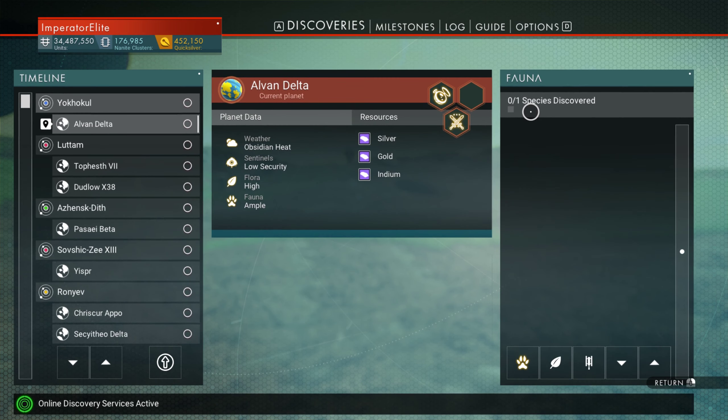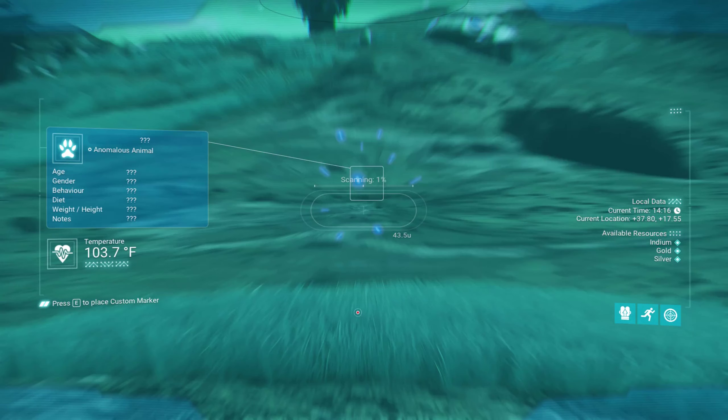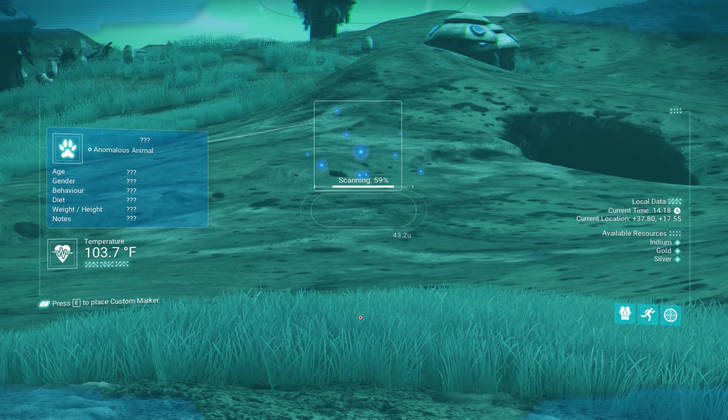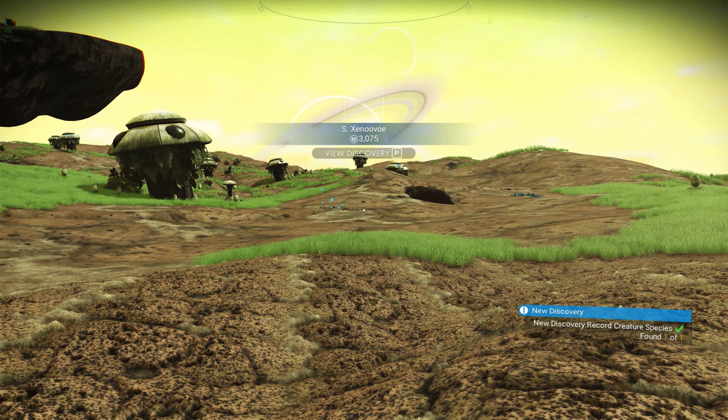I am in creative mode, which is why you see a bunch of currency. Scan the creature — bottom right it says: found one of one.